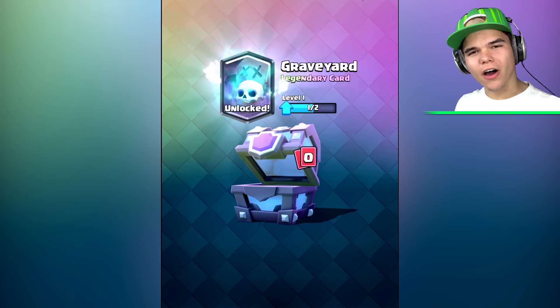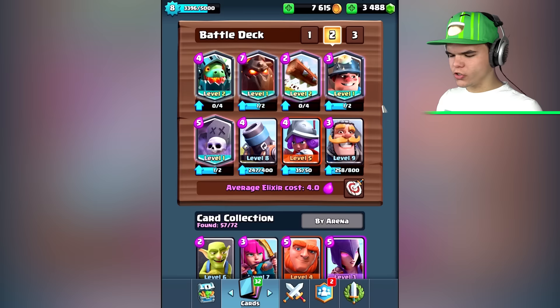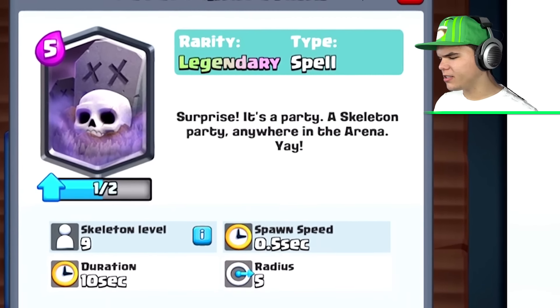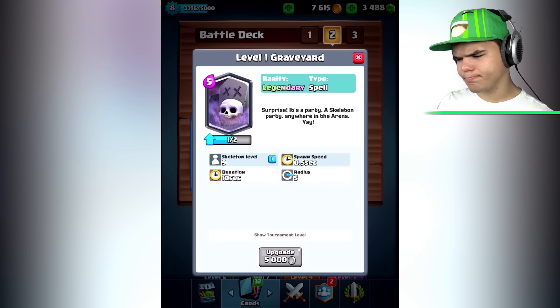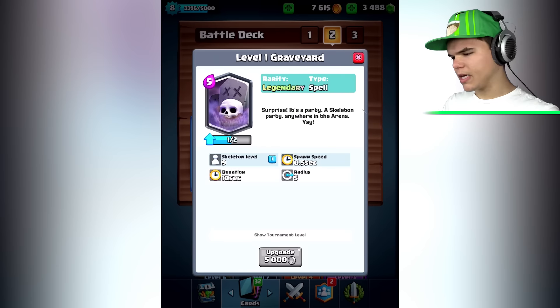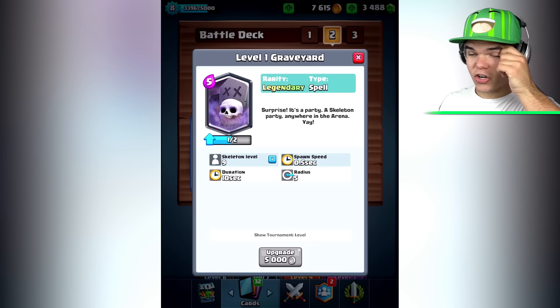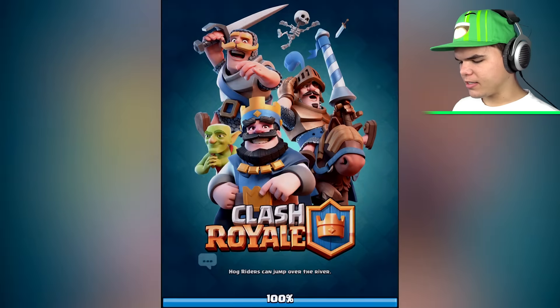We got a new legendary! Two legendaries in one video — the graveyard! What does the graveyard do? Surprise — it's a skeleton party anywhere in the arena. So I can put the graveyard down pretty much anywhere and skeletons pop out of it. I've seen that card before — it's quite useful because the skeletons are a good distraction, but it's not as strong as the inferno dragon.